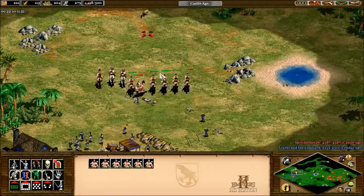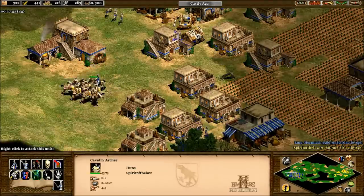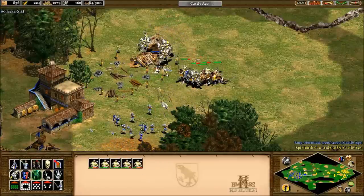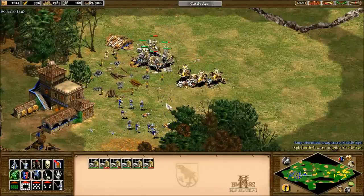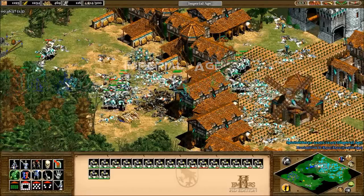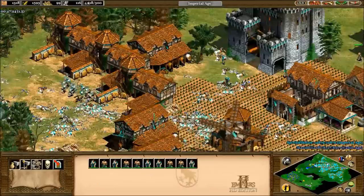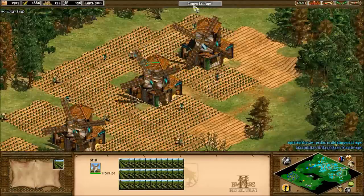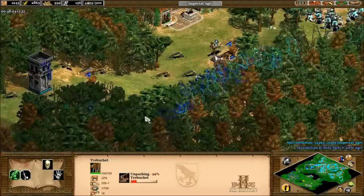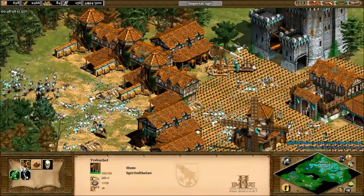Cavalry archers are great because they can hit and run, so they end up having high losses and you don't lose anything if you micromanage properly. The reason you're taking stone is so that you can build a forward castle in their base. You have to keep the pressure on them because the Huns aren't very good at defending their own base — if you're fighting in your base, you're in trouble. By the time you go up to Imperial, which will probably be around 45 to 50 minutes because of all the Castle Age pressure you've been applying, you want it to mainly be for the Trebuchet, the Knight upgrade, and the Cavalry Archer upgrades to break a stalemate. You win in the Imperial Age, but you set that up by what you did in the Castle Age. When resources start to dwindle, the Huns do have Hussars, Elite Skirmishers, and Halberdiers, but this is not a strength of their civilization. If you're running out of gold as the Huns, you're running out of time.